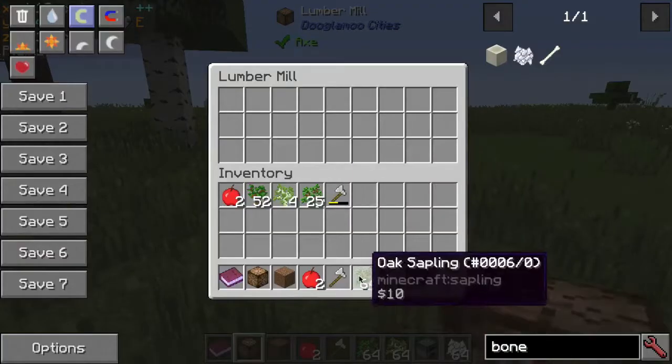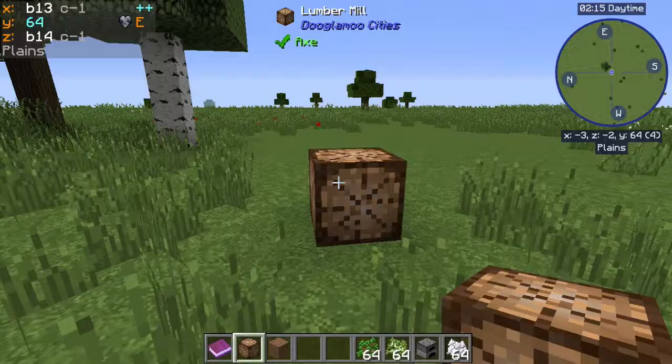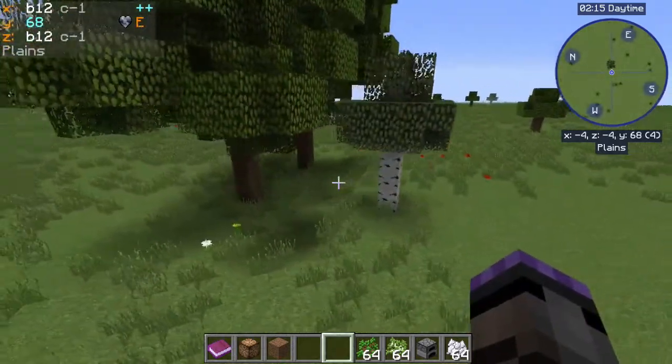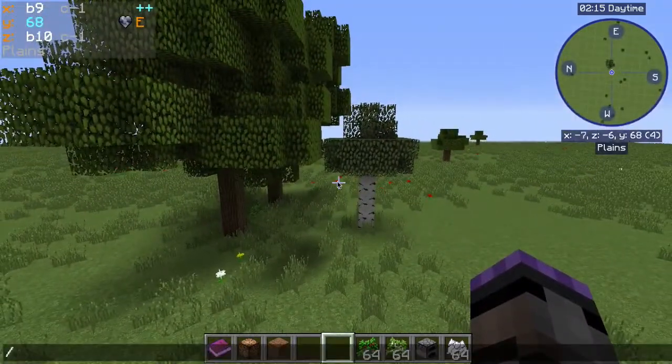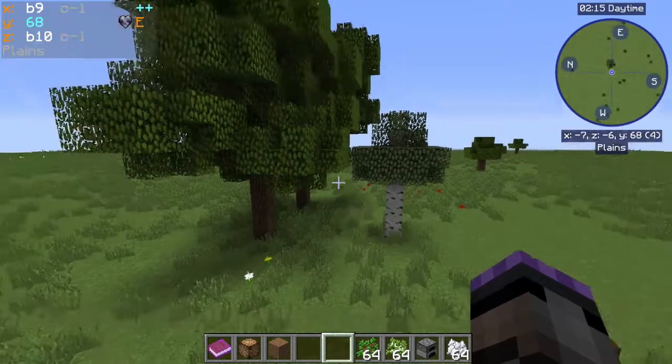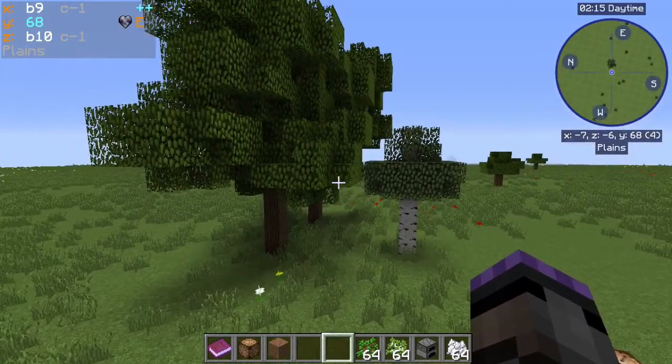We need to give it an axe to do so, and we'll give it two apples as well just so it can have some food. I'm going to increase my tick rate as I've done in other videos so we can see it work faster — setting the tick rate to 100 — and you can see it's starting to pull down the tree now.